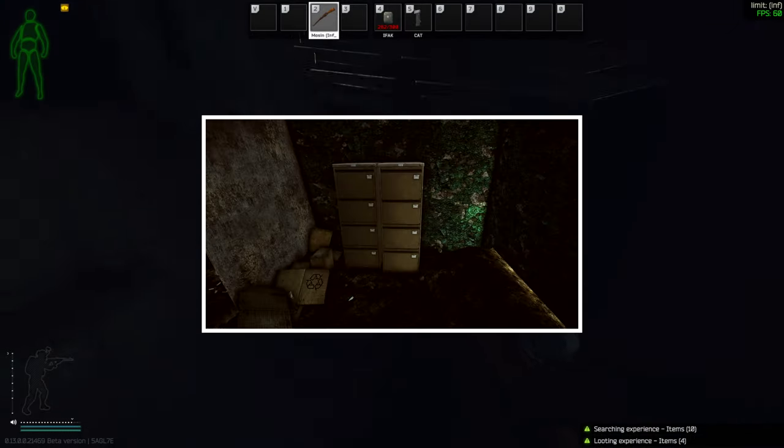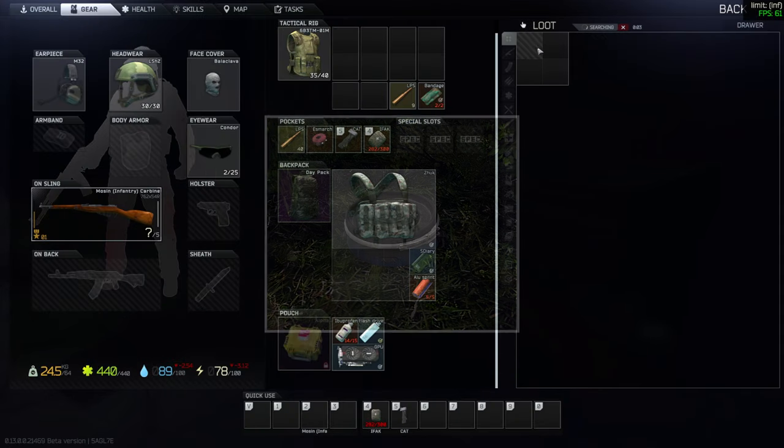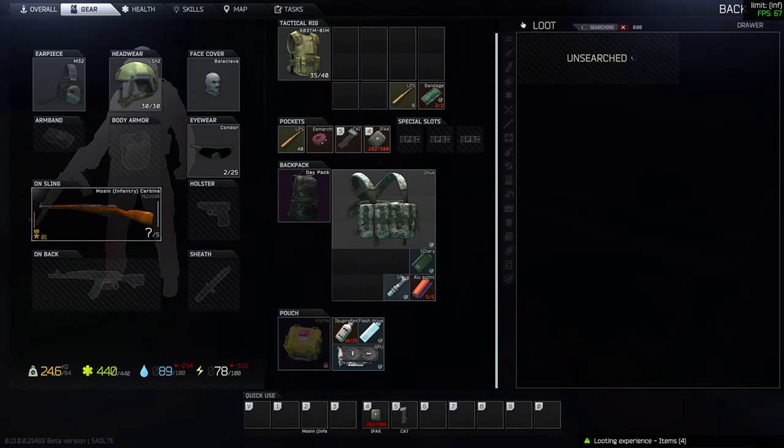You should be looting drawers, safes, sports bags, jackets, and hidden burial caches to find flash drives. Now, if you're stuck on this quest, I'll show you a route that I follow to find flash drives easily.